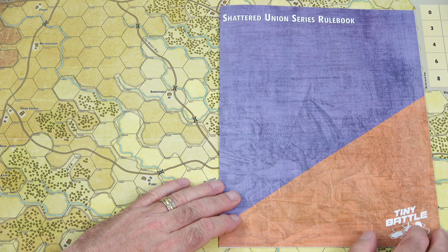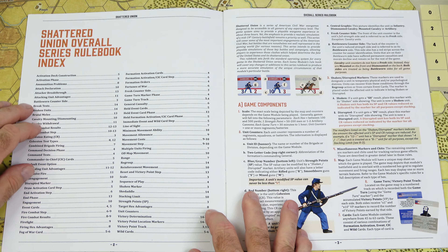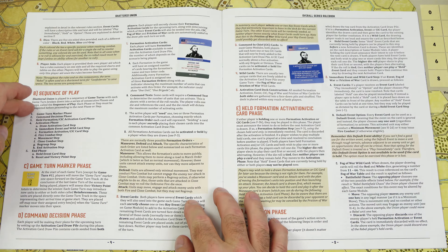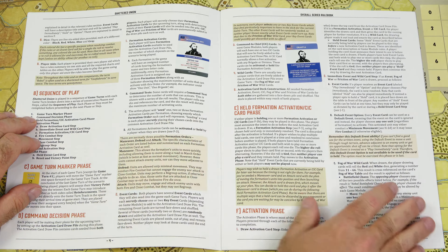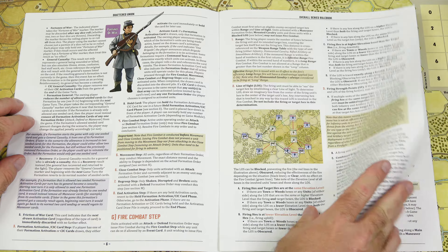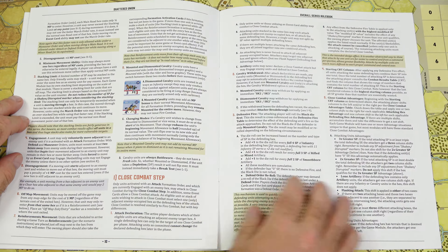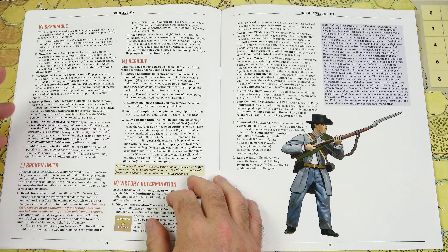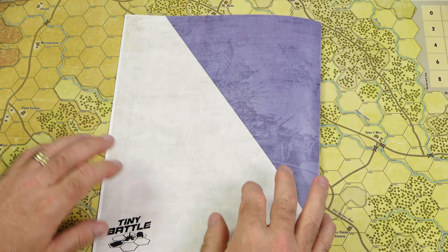Next, we'll take a look at the Shattered Union series rulebook — this is a 15-page full-color rulebook. Inside the front cover, we have a breakdown of the rules index in alphabetical order along with their associated page numbers. We start off with the introduction to the series, game components, and how to understand all the counters. Then we have the sequence of play on page 4 — game turn marker, command decision phase, held formation, activation CIC card phase, activation phase. This is how you're going to be using your cards. We have plenty of text examples and important call-outs throughout the rules, and some illustrated examples as well. We get into the fire combat steps, movement step, close combat step, end phase, skedaddle — still one of my favorite terms used for retreating — broken units, regroup, victory determination, and then we are at the back of the series rules.